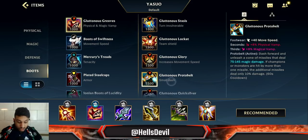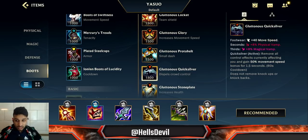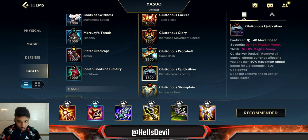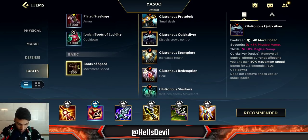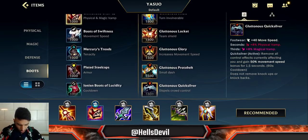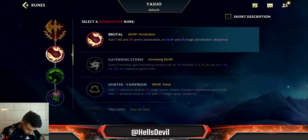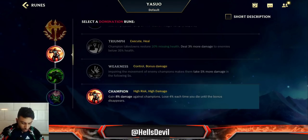For enchantments: Stasis is really good if you need it — like against a Fizz. Protobelt is great if you want to be super aggressive. Quicksilver is really underrated but amazing on Yasuo because Yasuo wants to continuously fight. You don't generally build tenacity on Yasuo so if you get caught out, Quicksilver lets you escape. For runes, always go Conqueror — it's insanely easy to stack. Second rune go Brutal on the current patch, it's worth more than other options.